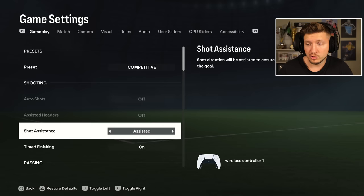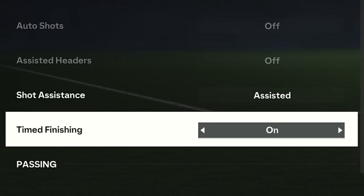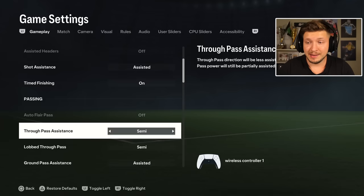Shot assistance — I think the best one is still assisted. There's now a new thing called precision, which has been quite hyped by EA. I tried this out and it's difficult from tricky angles. It could be useful if you master it, but it takes so much energy from the gameplay. That's why I think the best one is assisted, combined with timed finishing on. This is useful this year, definitely. So I think this is the best combination: assisted and timed finishing on.